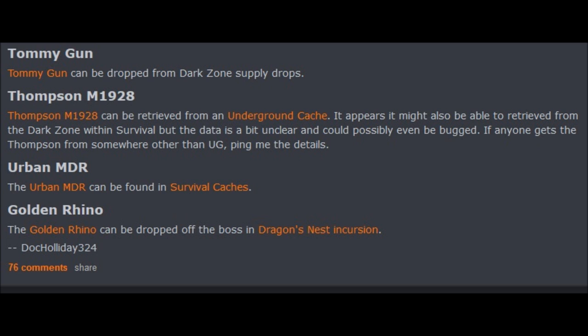When it comes to the Thompson M1928, you can definitely get it from underground caches. You may or may not also be able to get it from the Dark Zone within survival — if you were able to get it there, be sure to let us know in the comments below. But as of right now, it seems like the only way is from underground caches. As for the Urban MDR, that one can be found in survival caches.